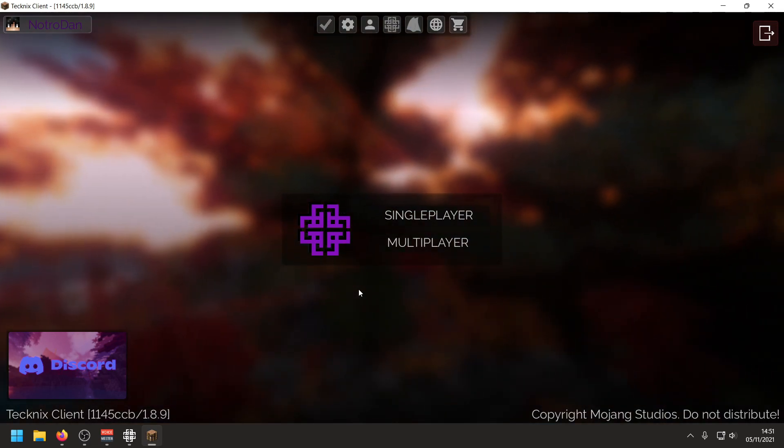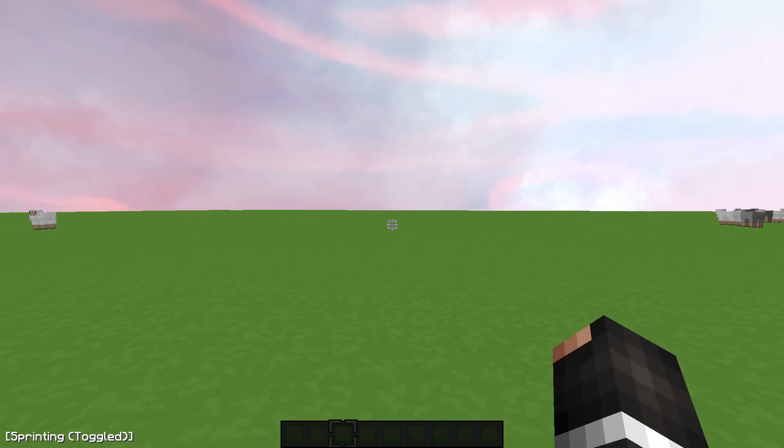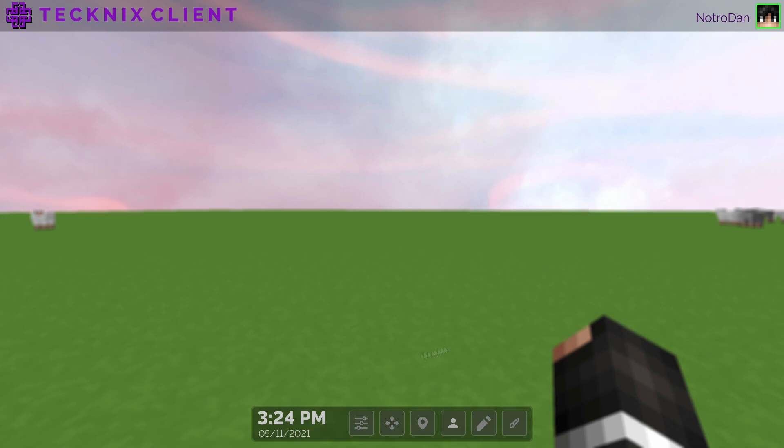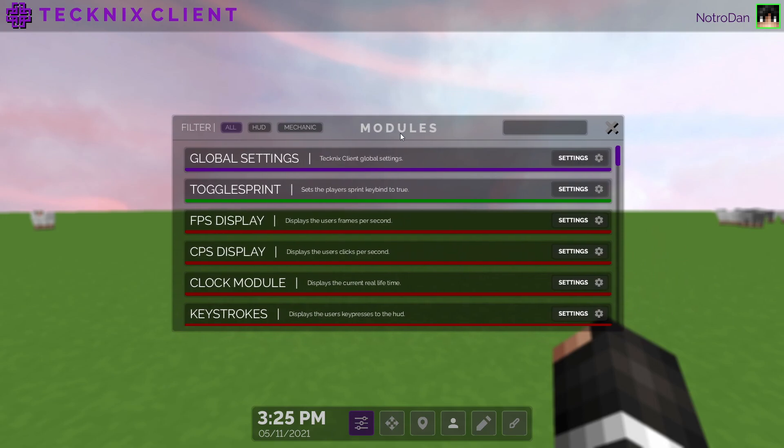I've just hopped into a game. Let's check out the Tecknix client menu — press Right Shift on your keyboard and here's the menu. One thing I really like about this client is it's kind of like its own operating system within Minecraft. There are quick shortcuts along the bottom, a time and date display like a taskbar in Windows, and you can click buttons to open windows that you can drag around.